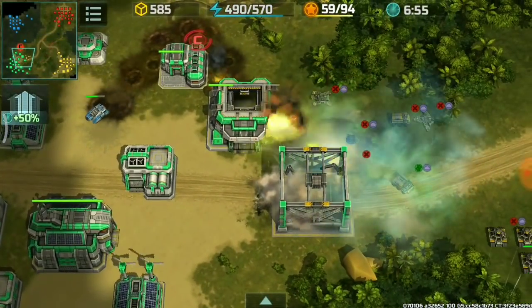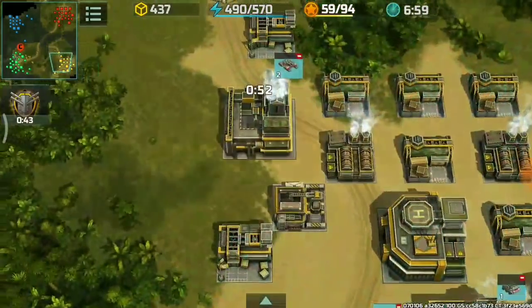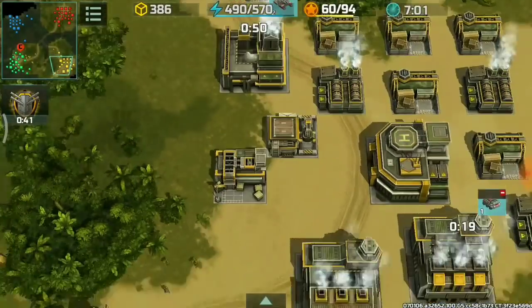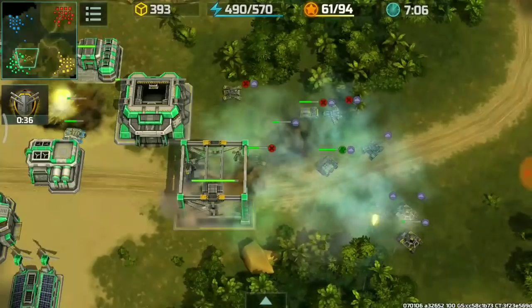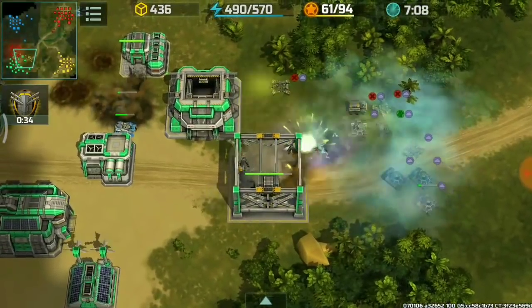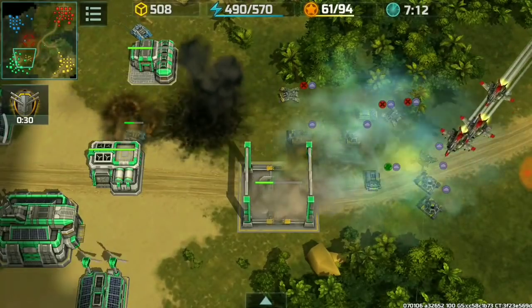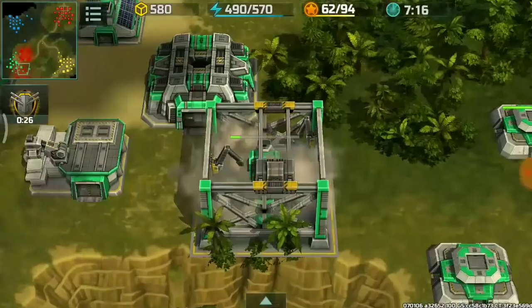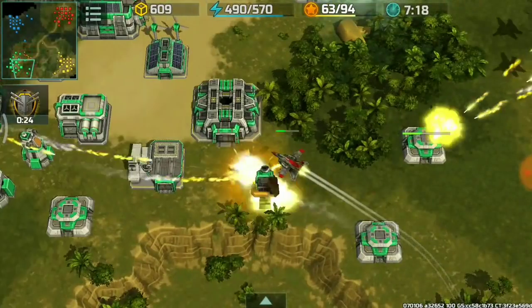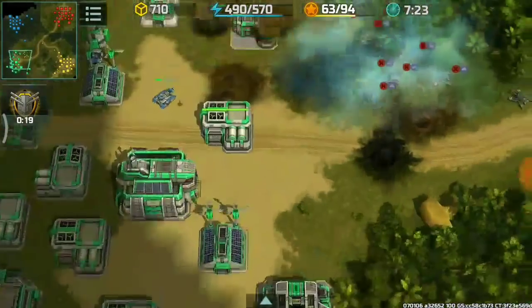I upgraded my two barracks to level two and placed grenadiers for defense at the bottom side of my base, then continuing with the attack. The enemy is using the typical annoying build-inside-the-cloud tactic. Master Strategies killed the rocket tower — nice kill, nice support.